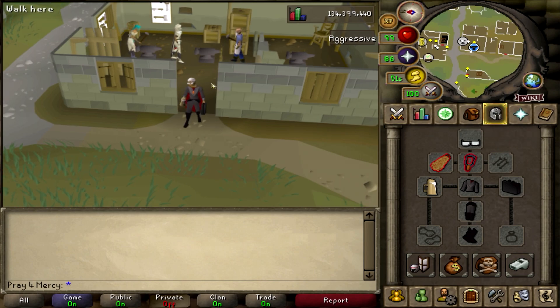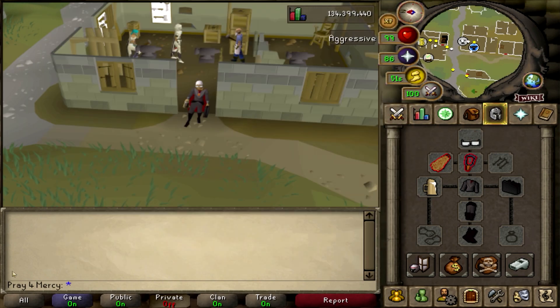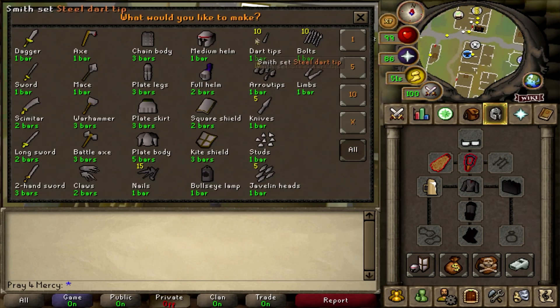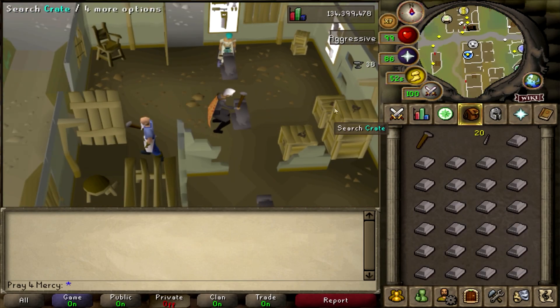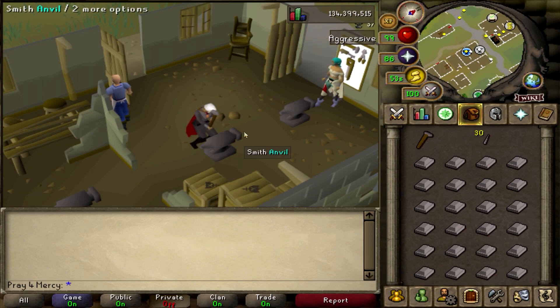This is a very simple AFK money maker — you can sit here and watch YouTube videos, and it's actually mobile friendly as well. We're going to start right now. Hit the bar, hit all, make sure you click on dart tips, and just sit there for about three to four minutes — roughly about a minute.